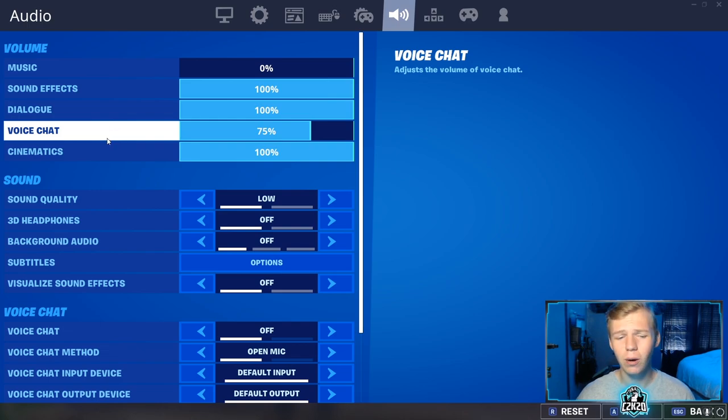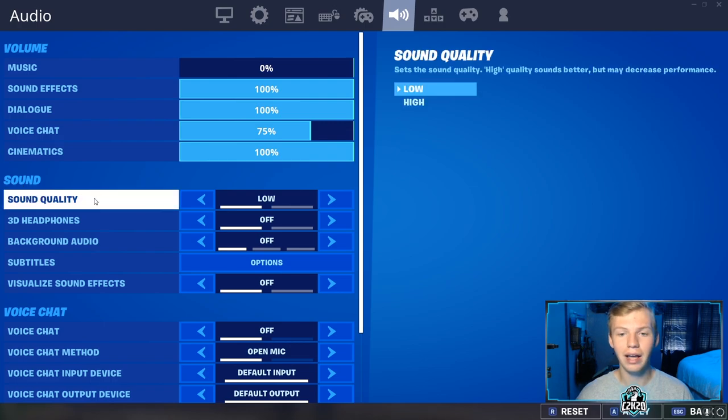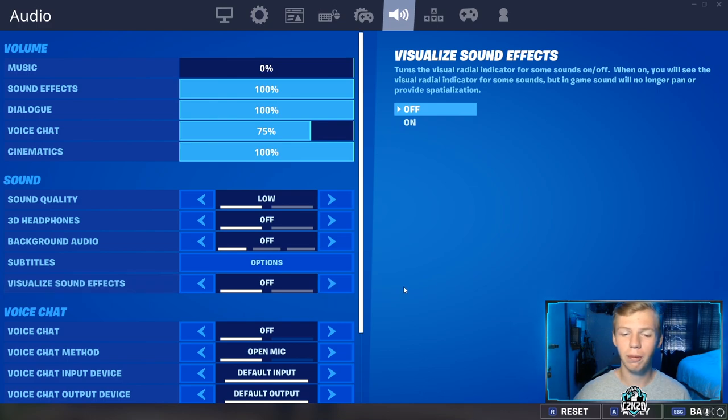Audio — I doubt most people care about this. The important stuff: I play with sound quality on low. I honestly don't recognize the difference between low and high, and it makes my game run better. 3D headphones I've never liked — it sounds really weird in my headphones so I keep that off. Visualized sound effects I don't use either; I think they look pretty ugly.